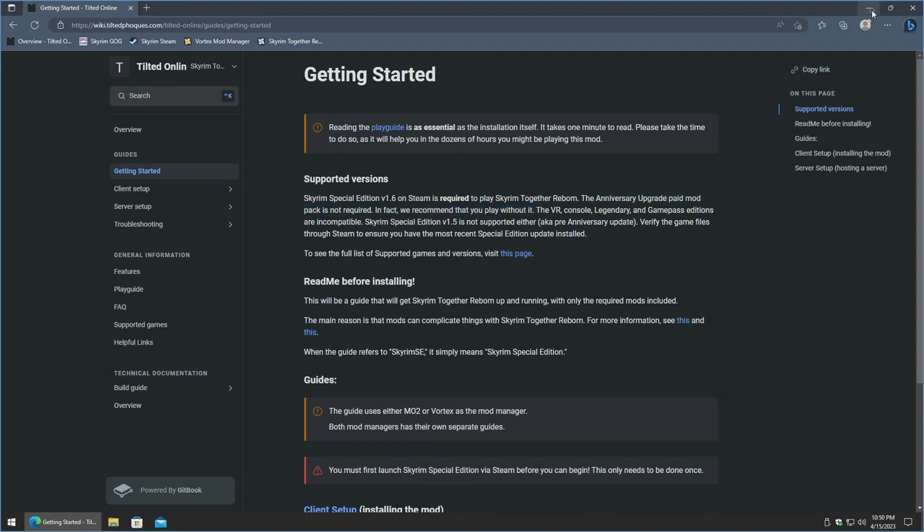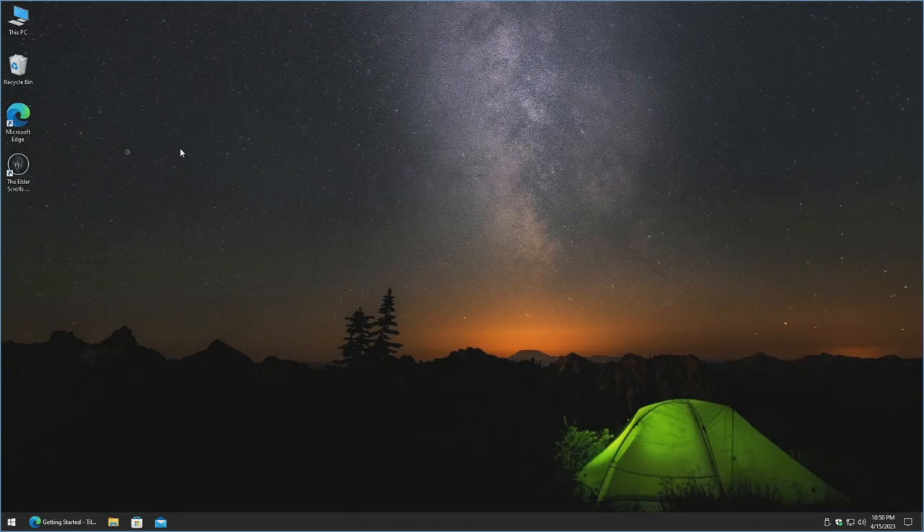Before we begin, I've already installed my version of the game. I'll be showing off both the GOG version setup as well as the Steam setup. On my machine I've got the GOG version already installed. With the game installed, you can continue on with the steps we're going to go over in this video.